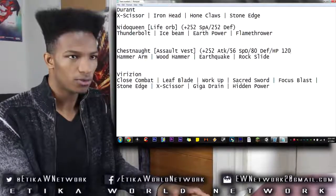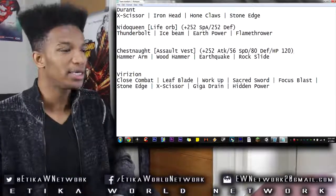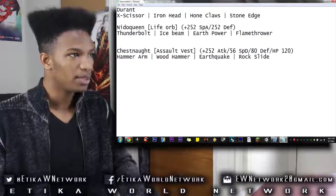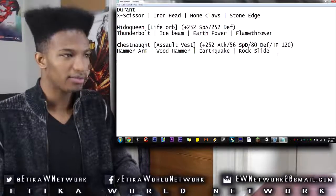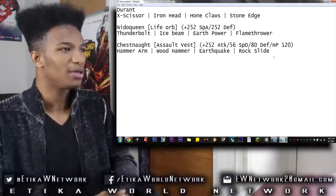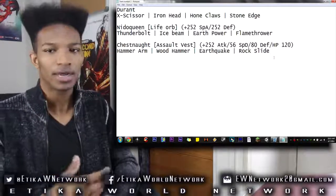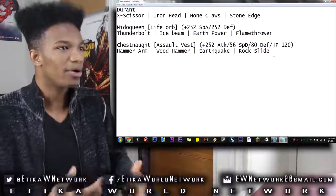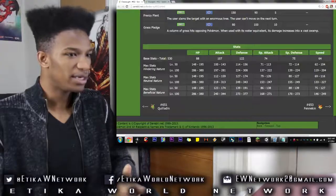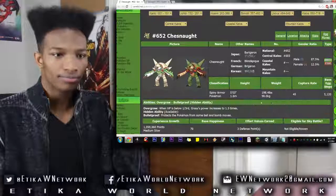This is a very interesting custom set. I'm liking the idea — 120 HP EVs, this works out great. I really cannot wait to see Chestnut in action. Now we don't need Rizzi on the team anymore, bye-bye. We're going to need a cleric on the team. There's a high possibility Chestnut will have another grass type alongside it, which is totally fine. We need someone to put out aromatherapy, keep the team healthy, get some leech seed damage going.